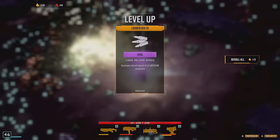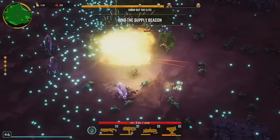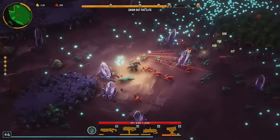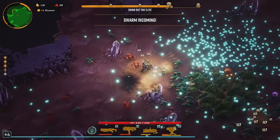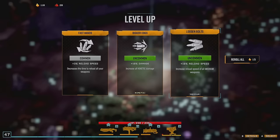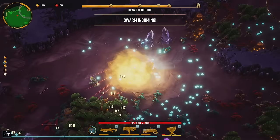Reload speed, damage - we'll take the reload speed. Objective completed. I'm still not firing as many bullets as quickly as I want. This is way better than the wave cooker - like this run anyway. Significantly better. Why don't I just keep on leaning in on this reload?